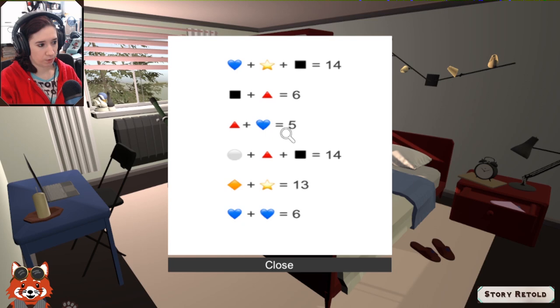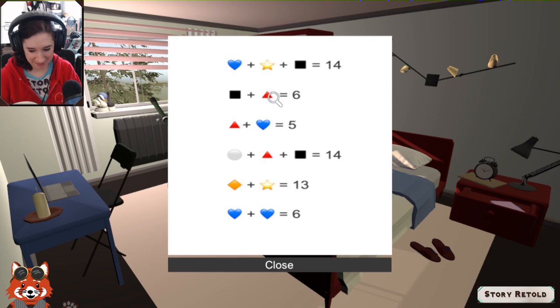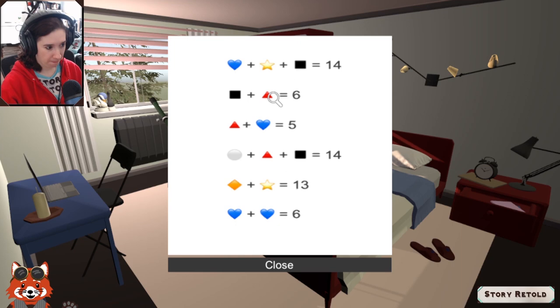If we look at three plus what equals five, this has to be a two — so triangle is two. Then this one: something plus two equals six, so the square equals four. We know what these two are, so two plus four is six... 14 minus six equals eight. The white circle is eight! But that's the only instance it exists.